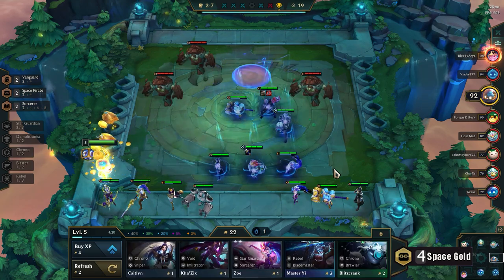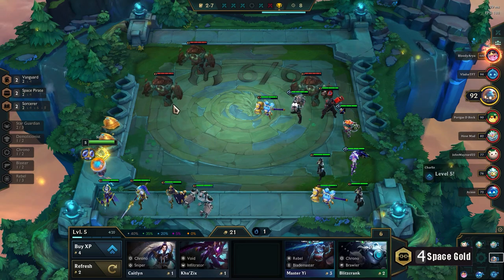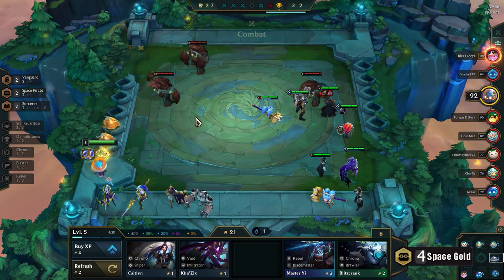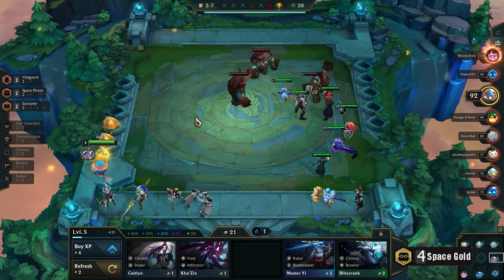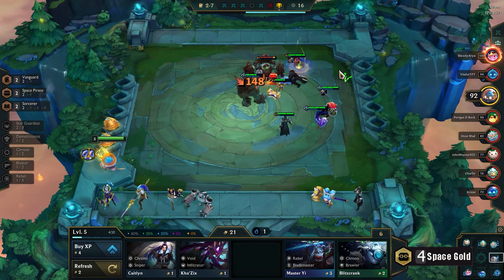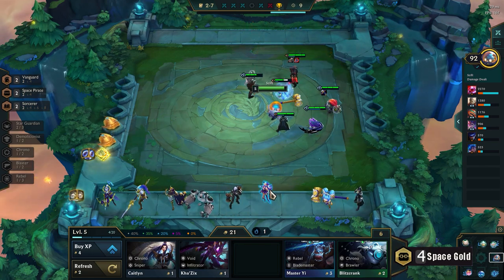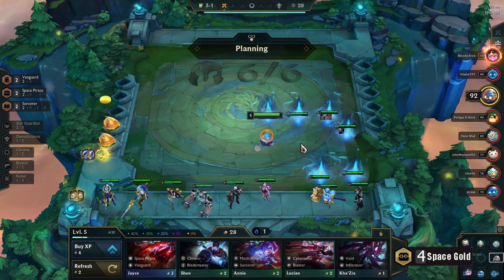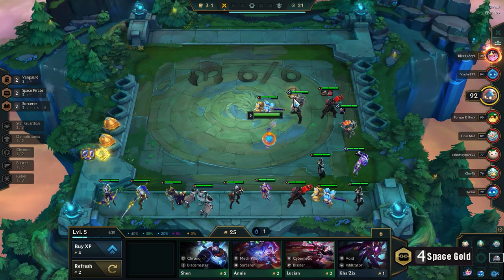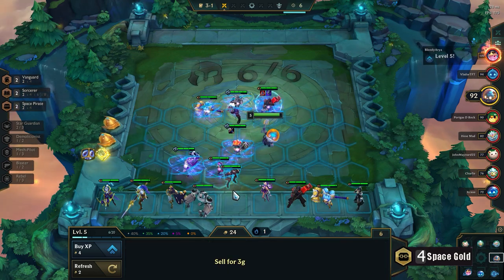I think they're Krugs. Position these guys here, which is usually how I do it. I'm praying to the RNG Jesus for some nice drops here. I got something — it's a Belt, not bad. I think that might be a Trap Claw. Oh, another Jayce — yeah that's a Trap Claw.